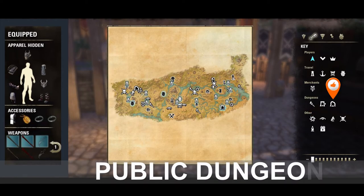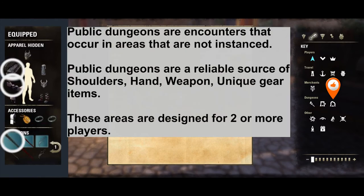The next encounters we're going to look at are public dungeon bosses. Public dungeons are encounters that occur in areas that are not instanced. They are a reliable source of shoulders, hands, weapons, and unique gear items. These areas are designed for two or more players.